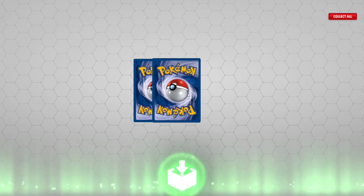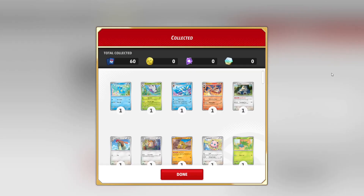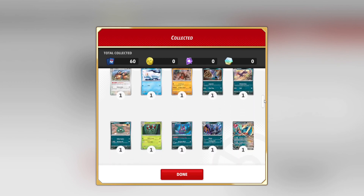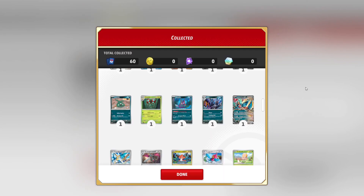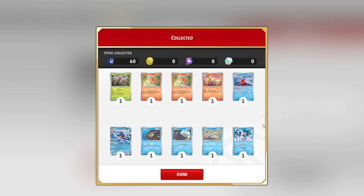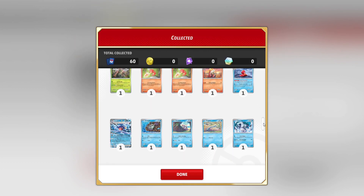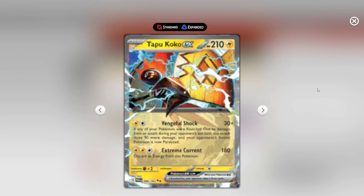Alright, three packs of 151 and we're getting to this Paradox Rift here, and we skipped a lot - 60 cards collected. Did we get anything new? We've got another Roaring Moon - I have four of them now. Nothing really, I mean I've got the Garchomp, that's pretty good to get, but I want the Ceruledge, so I think that'll be better. Oh, we've got a Tapu Koko EX!